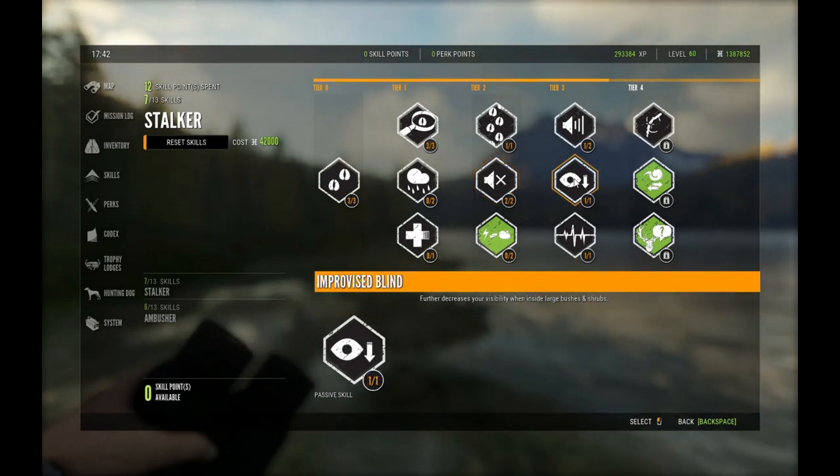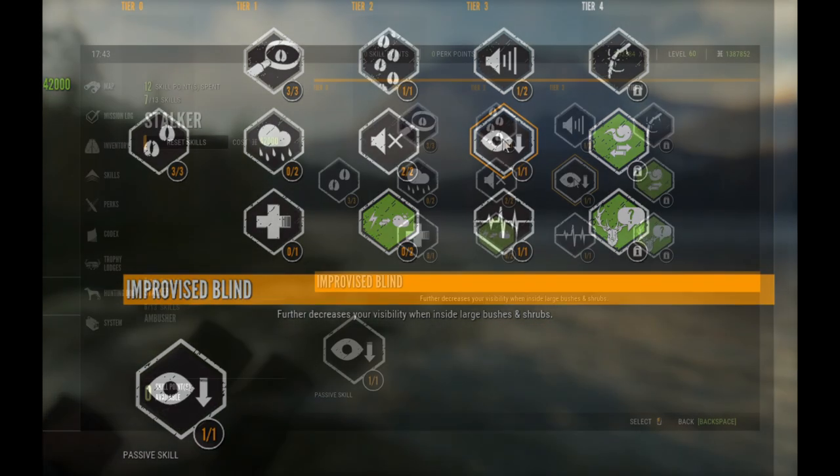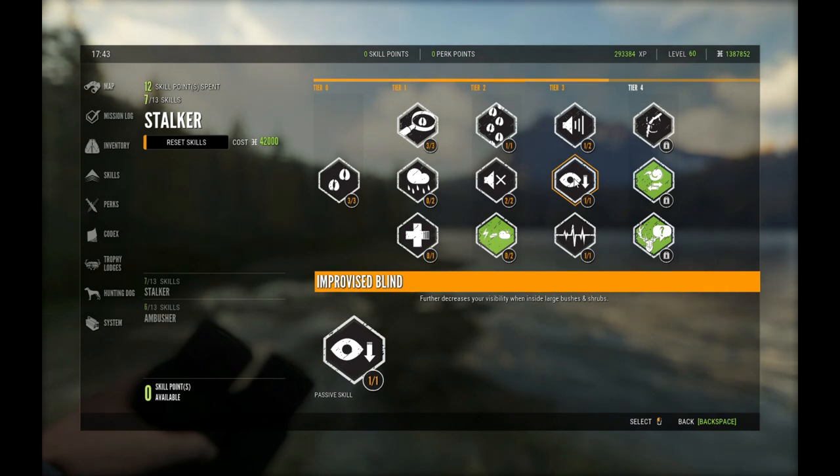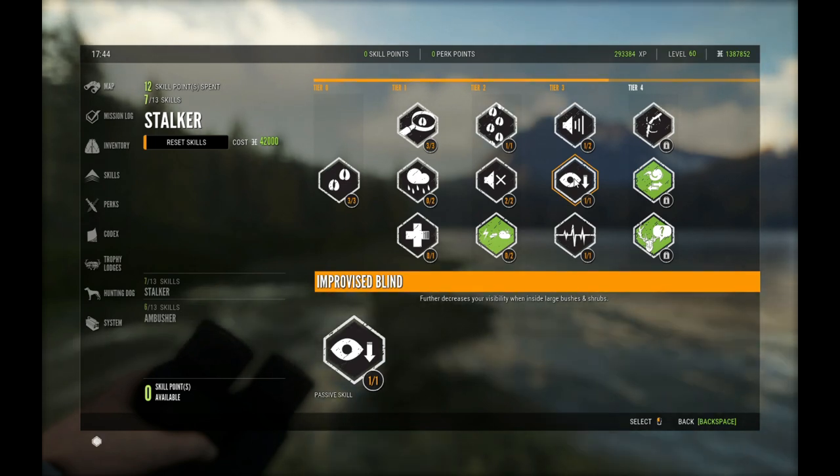Improvised blind is another really important one, and I do highly recommend getting this one as fast as you can. This one further decreases your visibility when inside large bushes and shrubs. That is very important if you are going to be doing any bow hunting or getting close to any of the animals — you definitely want to reduce your visibility.